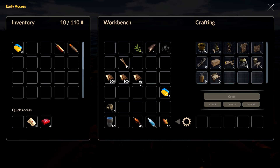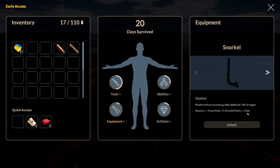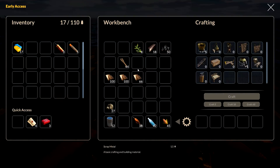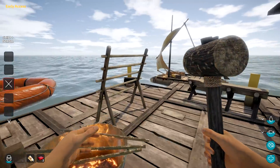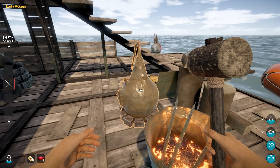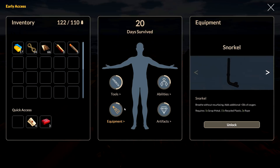We're going to craft the snorkel today, which is a nice upgrade. We need 15 of one material — just got more than we need. For the snorkel we need three rope and scrap metal — no problem. I'll get the rope from here. We need to craft this five times and we'll get a breathing upgrade: breathe without resurfacing, adds an additional 30 seconds of oxygen. Five scrap metal, 15 recycled plastics, and three ropes — a lot of work but we got her.